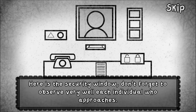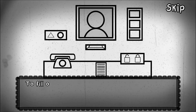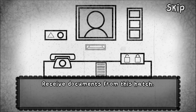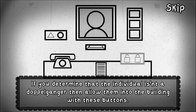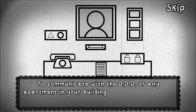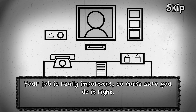You can't miss any detail because it could mean death for you and your neighbors. How reassuring! This is the structure of your office - here is the security window, don't forget to observe very well each individual who approaches. On the right, you have the folders with all the data of each neighbor according to the respective floor. If you fill out the checklist, take one of the lists in front of you. Receive documents from this hatch. If you determine that the individual isn't a doppelganger, allow them into the building with these buttons - lock and unlock. Otherwise, if it is a doppelganger, press the emergency button and call 3312. To communicate with the DDD or any apartment, use the telephone in front of you.